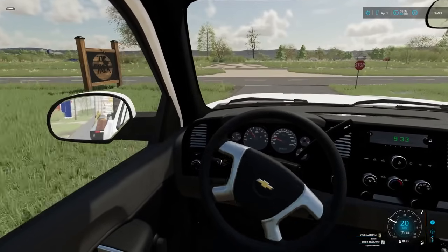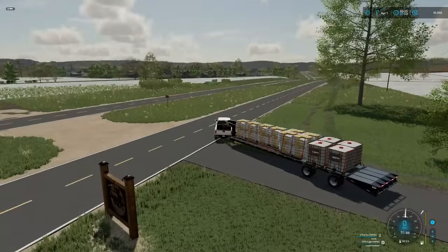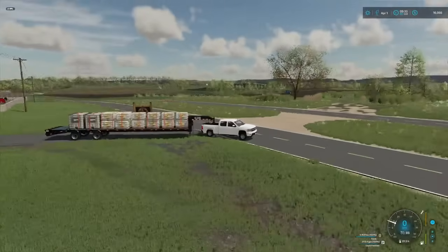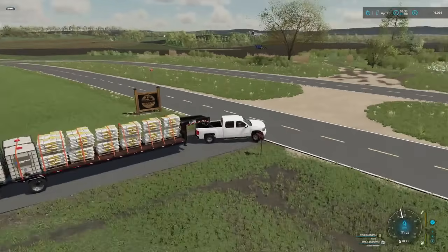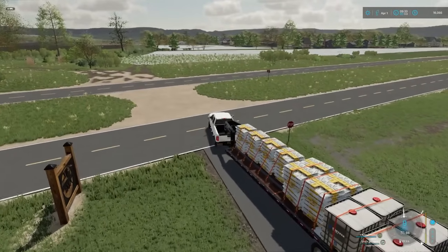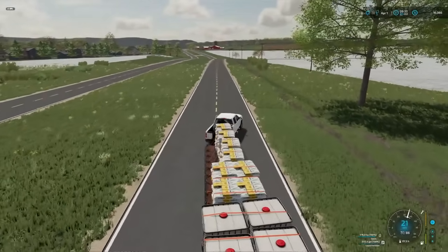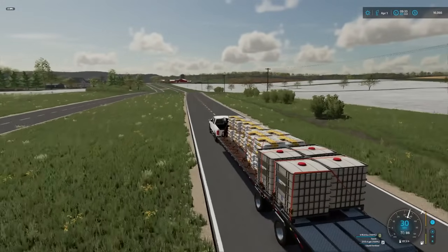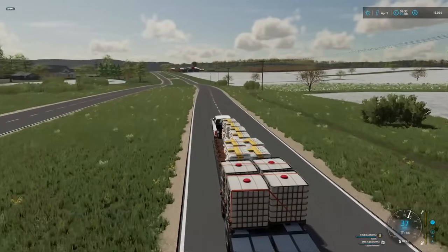We've got our seed and we're on our way back to the farm. $22,000 for that seed seems a bit expensive. I hit a stop sign — that's why I got stuck. It's apparently a pretty sturdy stop sign. Anyways, we're gonna head back to the farm. $22,000 seems a bit much, but with the fertilizer included I guess it doesn't seem that bad — 16 pallets, so whatever.